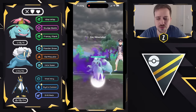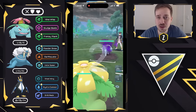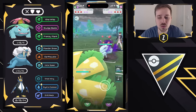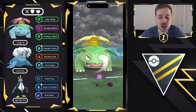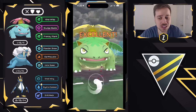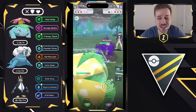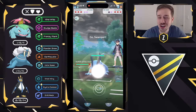Moving to the next one — Venusaur versus Shadow Alolan Ninetales. If this is Powder Snow I'm swapping out right away, but it's actually going to be Charm. That's a really cool position for me. Charm Alolan Ninetales has a terrible matchup against Venusaur, so I'm guessing they're extremely weak in the back to Venusaur — and sure enough, they were. I come in with Empoleon to do some chip damage with Steel Wing against Alolan Ninetales while getting ahead on energy with Hydro Cannon.